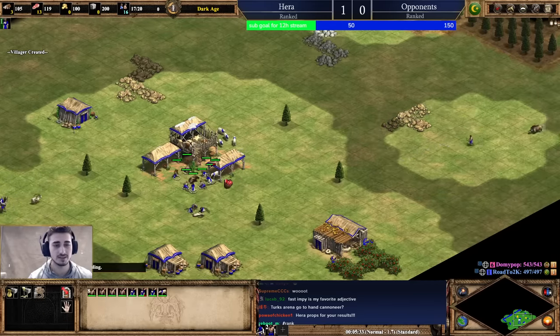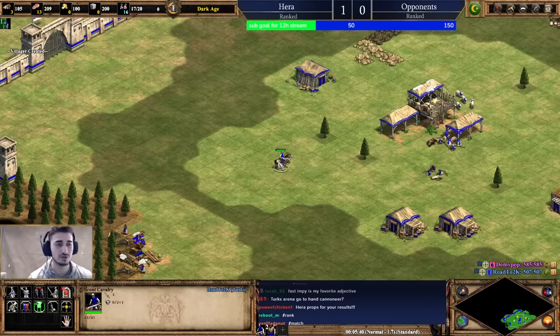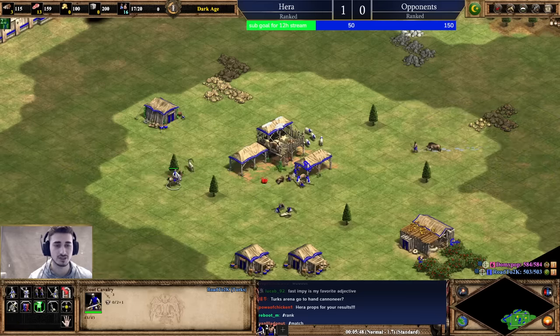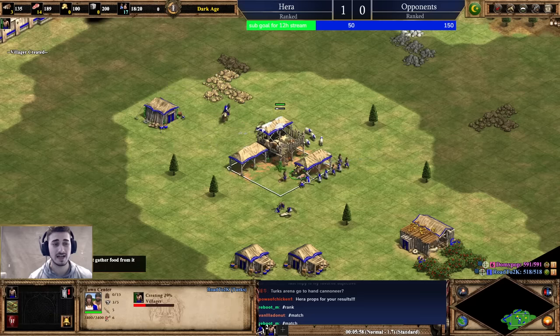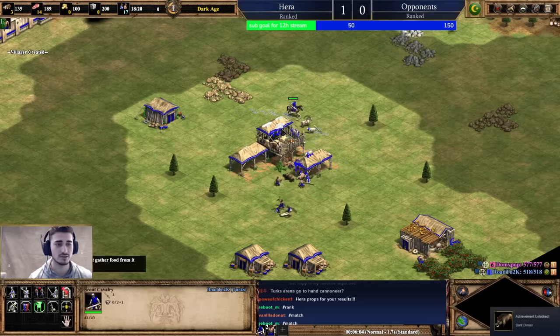I'm going to show the one that is super, super all-in, one-dimensional. It's fragile, but it's super powerful — that's the one with hand cannoneer and bombard cannon. We're going to sell our stone because we don't need it, and we're going to go ahead and absolutely destroy our opponent with gunpowder as fast as we can. That is the game plan.